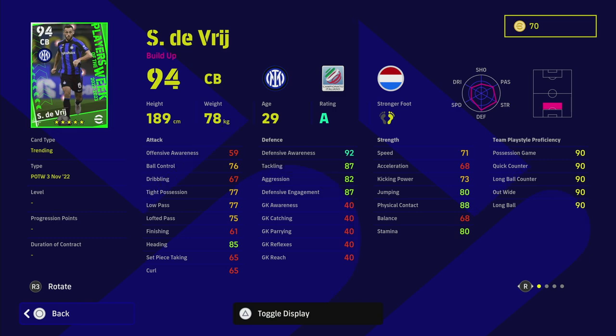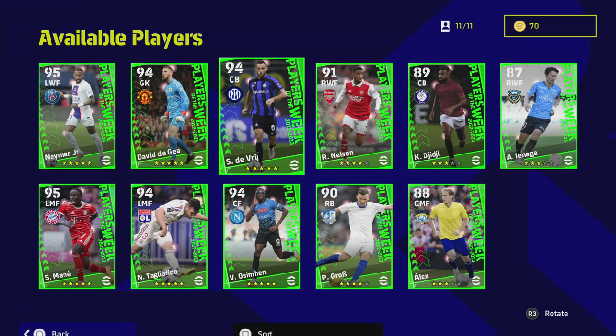De Vrij is playing with Inter, who are having a mixed year but still thereabouts in the league. He's got unwavering form and 92 defensive awareness. I actually have his standard version — he's a nice tall defender, good in the air, and able to play out from the back, which is very nice. His player skills include interception, blocker, sliding tackle, area superiority, heading, and man marking — everything you could want in a center back.